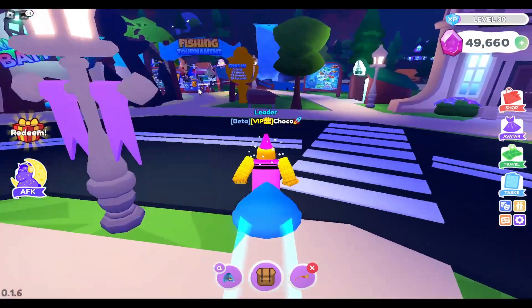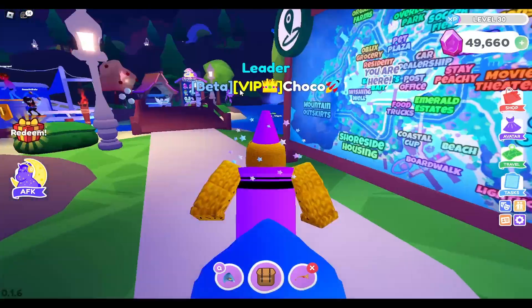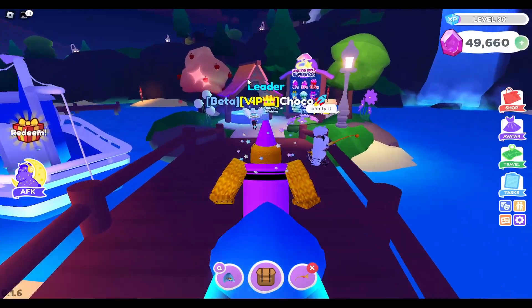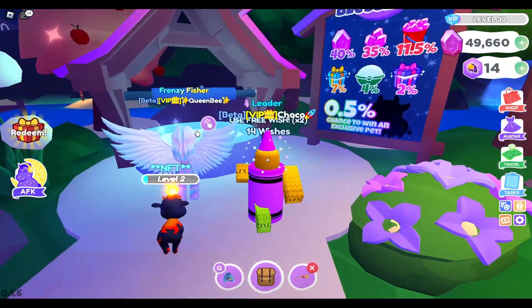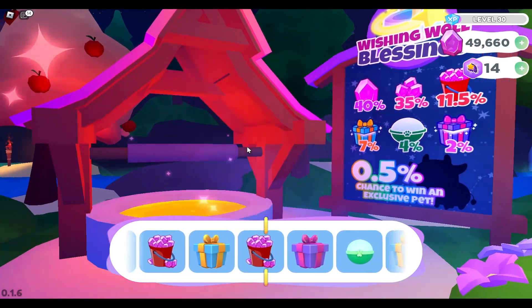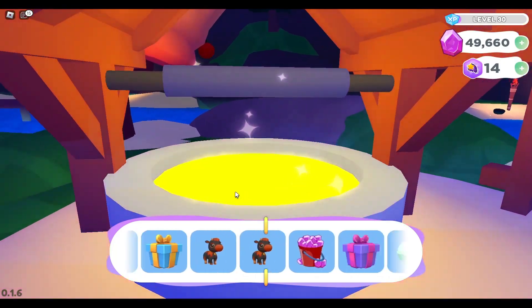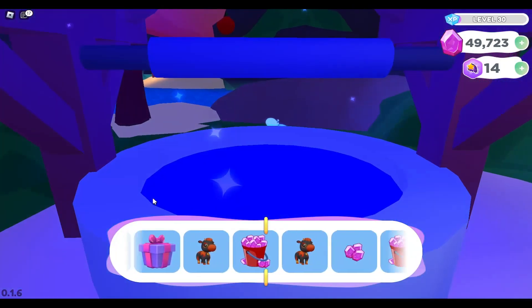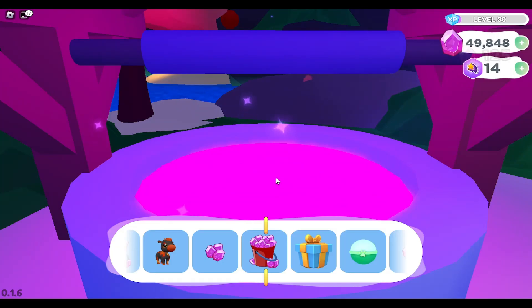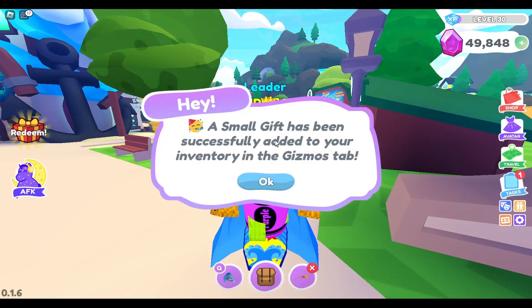Then I move to the fishing area, which is right across from that, and I go over and make my wishes. I get two wishes because of VIP. If you don't have VIP and are thinking about getting it, you should totally get it because it gives you an extra wish.